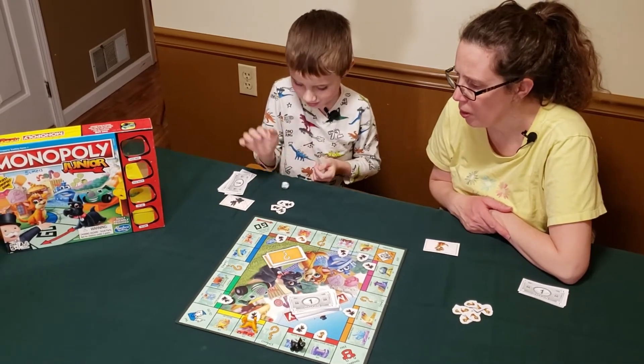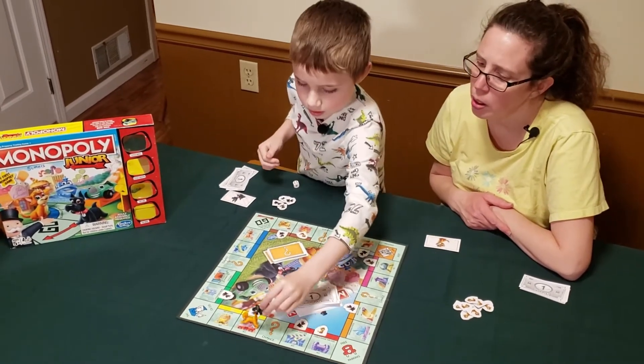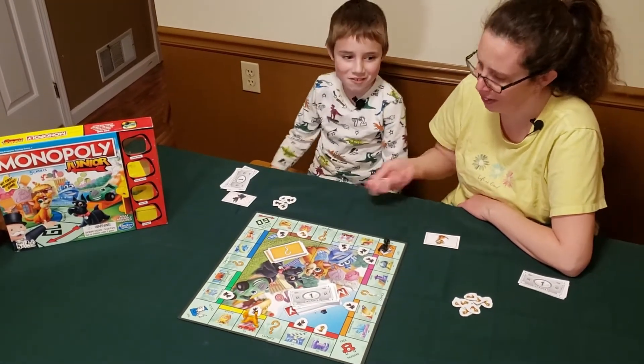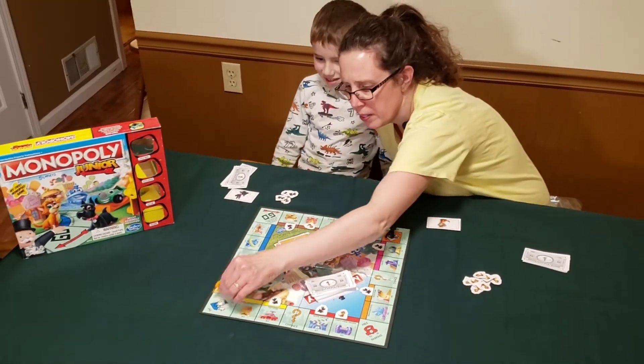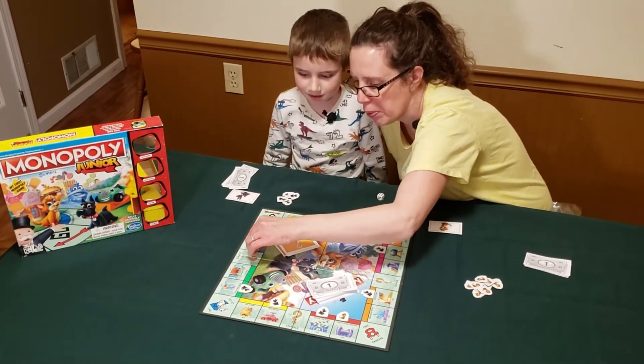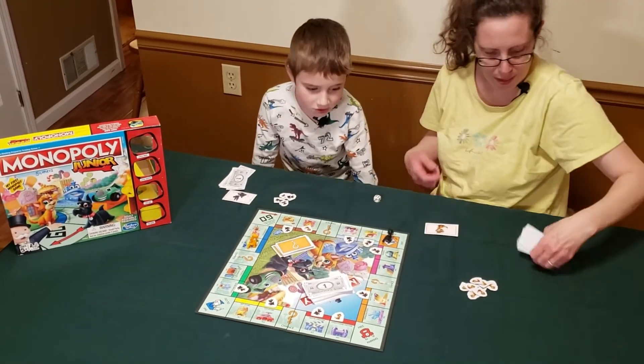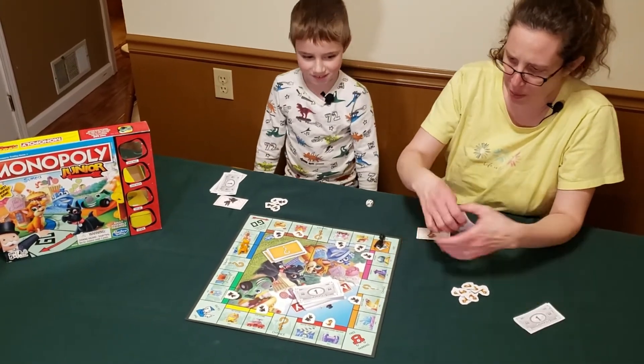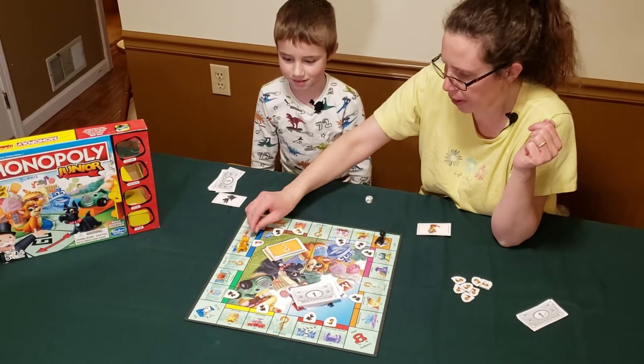There are some spaces you could get here coming up. Mom rolls and lands — one, two, three, four, five, six — she's going to buy Park Place. Eli doesn't want me to get a monopoly on the expensive section of the board.